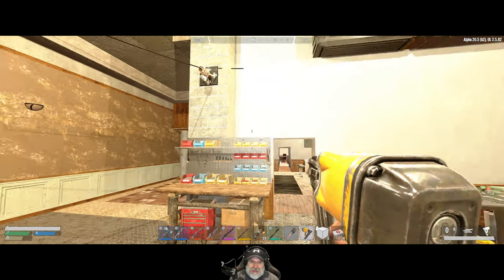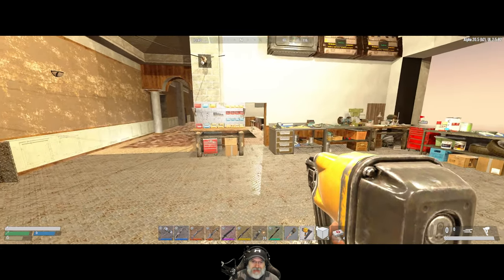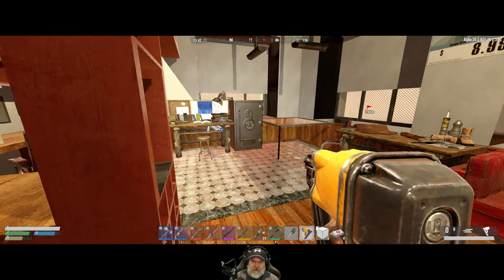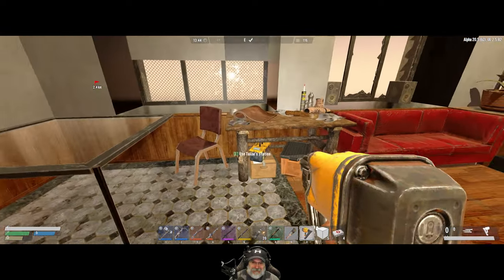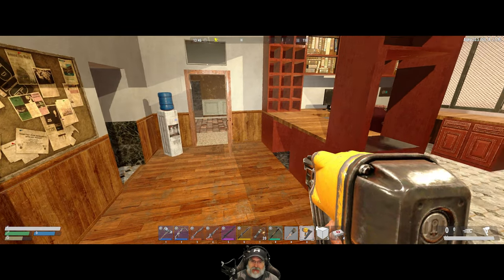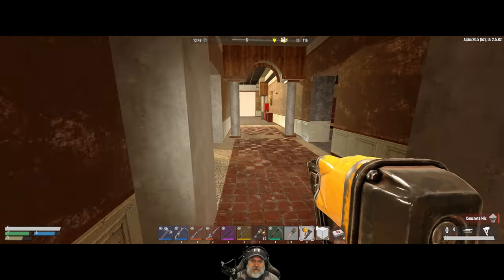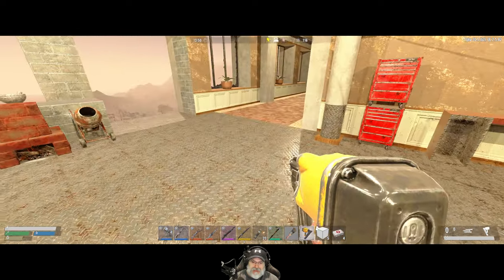Welcome back everybody to Undead Legacy — I'm Old Guy Gaming. In this episode we're going to do something a little bit different. In the last episode as we were working on our office, looking good in here, I love it. As we were working on the office, you guys may have noticed that I went down to the previous floor to loot a few things. And I got to thinking it might be fun to have one episode where we just go around the Shawng Tower, go back down through the floors, and start salvaging and looting what's available.